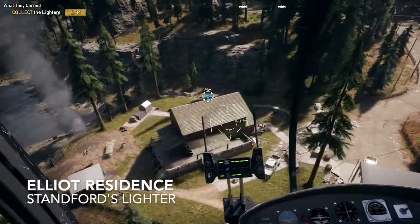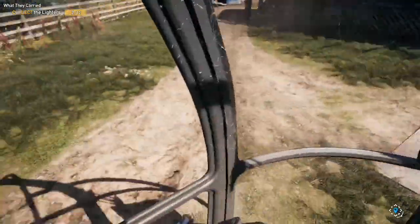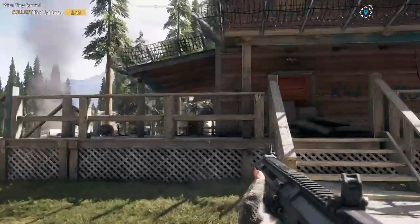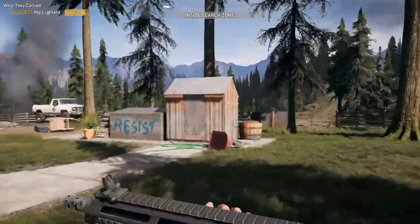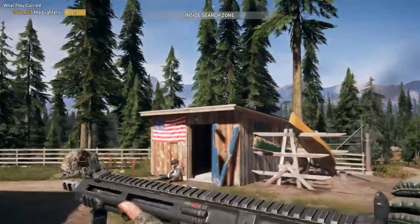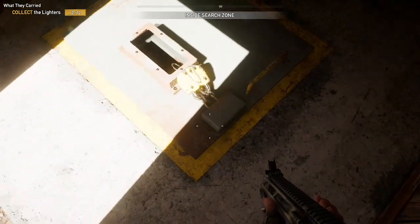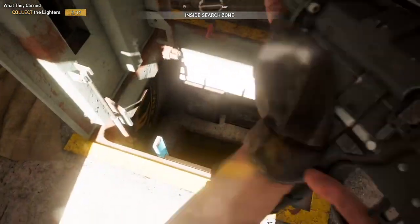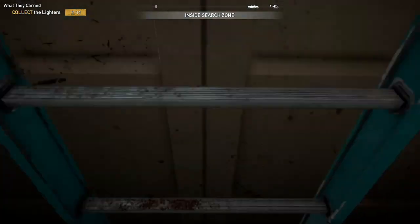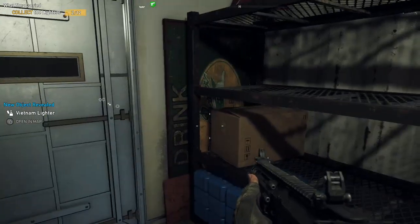Basically I just flew in and landed right there. What you want to do is find the bunker first — I'll show you on the map. You could also go in the house, either one. I went for the bunker. You're going to go to the bunker right here with the American flag. Shoot the lock on it. You're going to go down there and find out that the door is locked — you need a key. So what you're going to want to do is go back up.